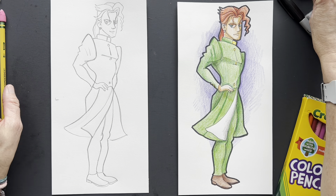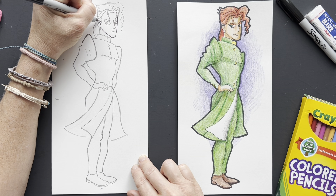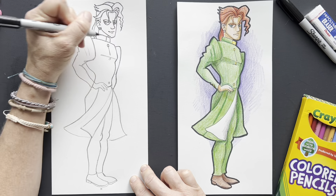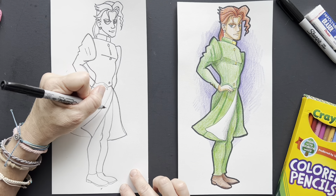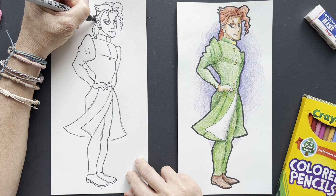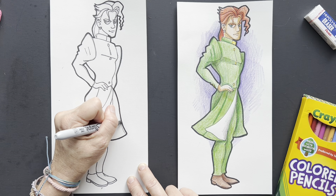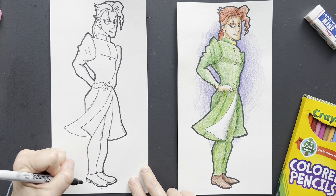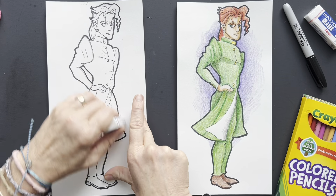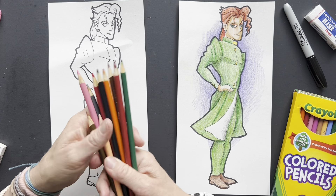So I'm going to Sharpie this and then show you how I color it. So let's get to Sharpie. Now I'm going to use a thick Sharpie on the outside. Now I'm going to erase. I wrinkled my paper — ugh, don't you hate when that happens? You're erasing and it kind of crinkles up.